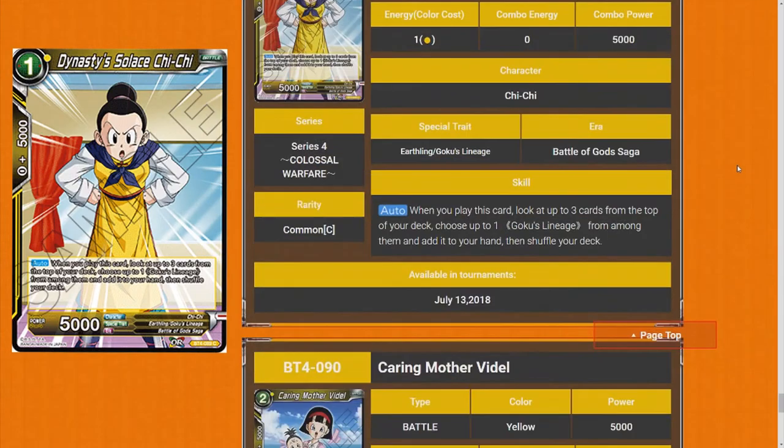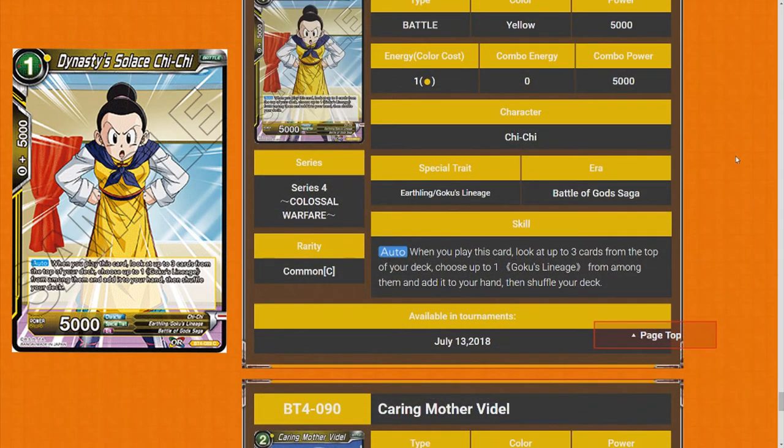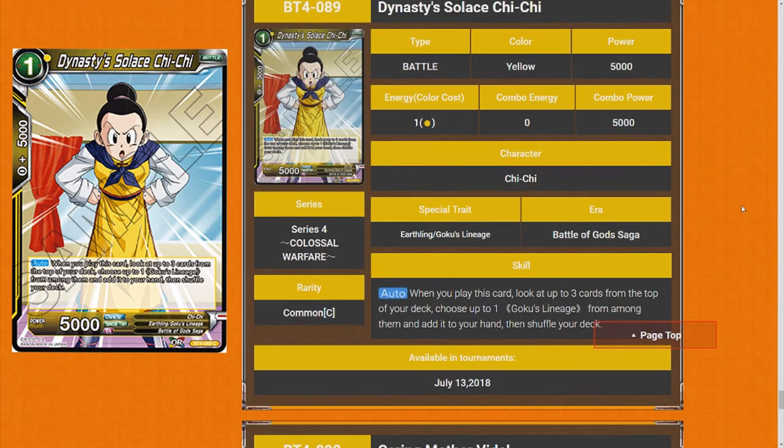Dynasty Solace Chi Chi — when you play this card, look at the top three. This is pretty much your Gowasu, so Gowasu's just get a straight five anyway, or maybe a four. It doesn't have anything to really be searched except for Goku Lineage. But yeah, it's a good card.